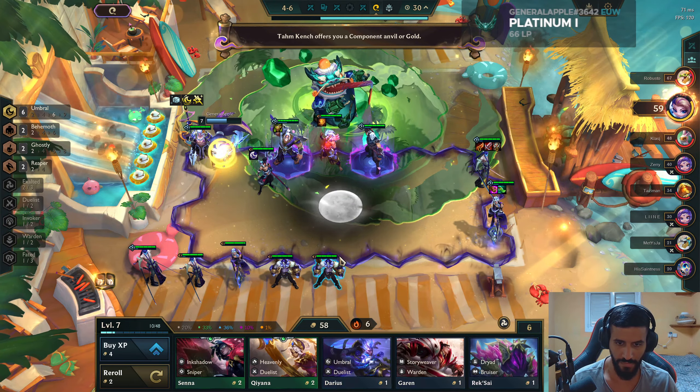Bramble is insanely good — therefore we shall Bramble. We slam it on Yorick. We got a Lune — huge! So we can sell her previous copy and just keep her for Invoker's sake. We don't even need her for Umbral.